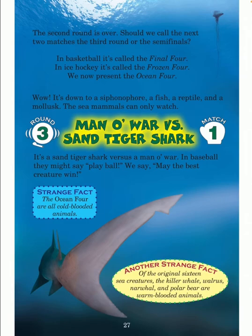Round three, match one — man o' war versus sand tiger shark. Strange fact: the ocean four are all cold-blooded animals. Another strange fact: of the original 16 sea creatures, the killer whale, walrus, narwhal, and polar bear are warm-blooded animals.